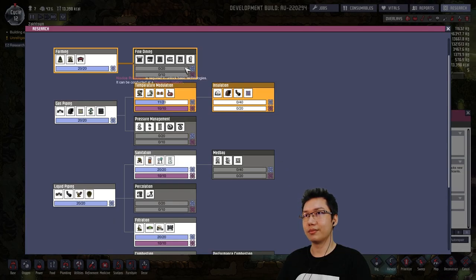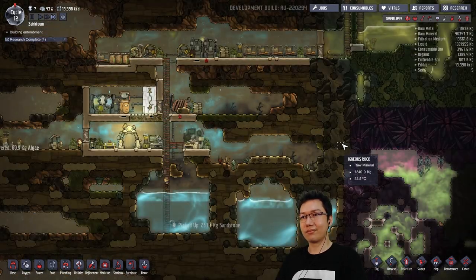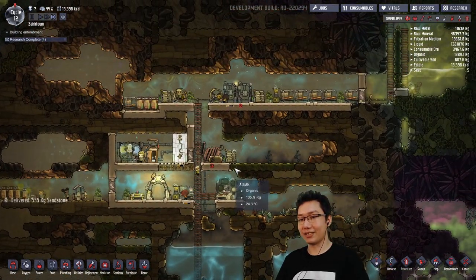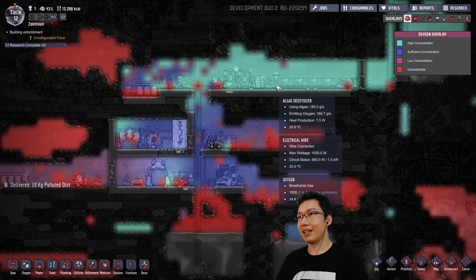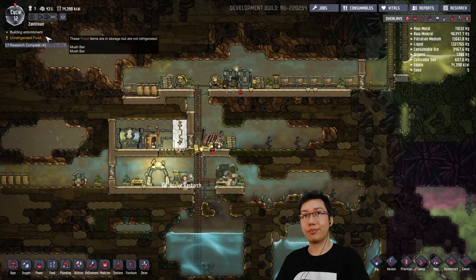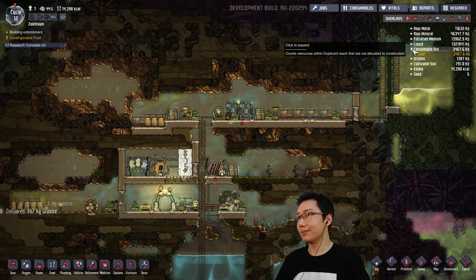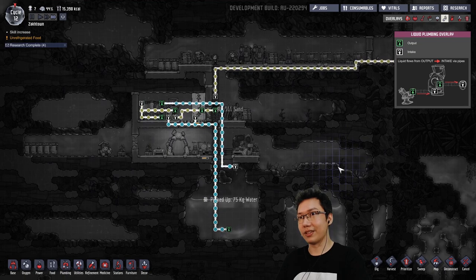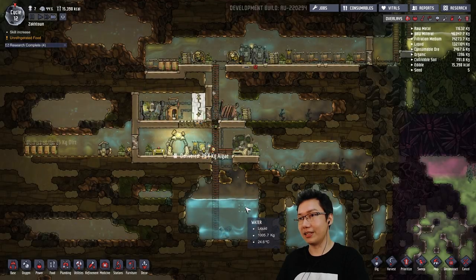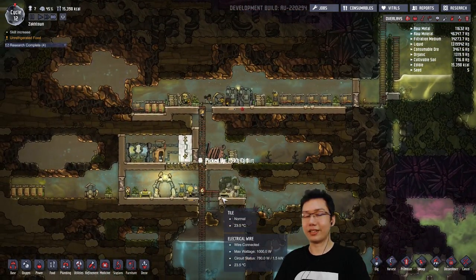What are we researching right now? It's fine. That's a pretty good overview of the game so far. Nice little base I've got going — it's pretty much self-sustained. We've got some oxygen generation going there — that's not gonna be a problem. Building entombment. Power generation — plenty of coal left. All of this fancy liquid management — very good. Constantly producing new clean water to make sure we never run out of a water supply here.